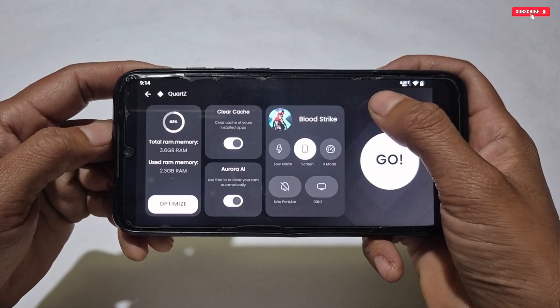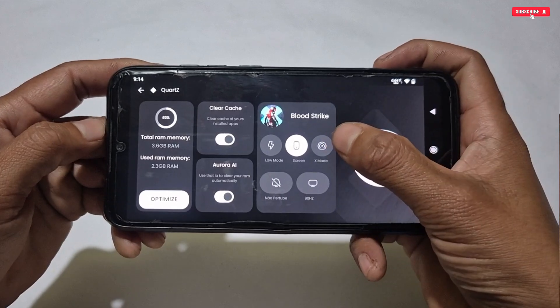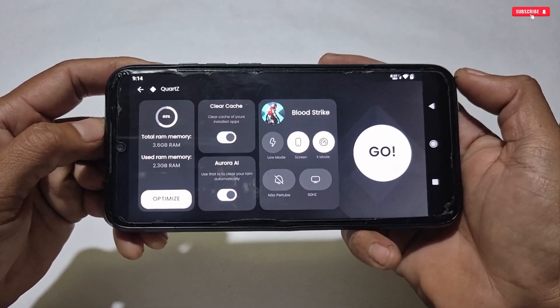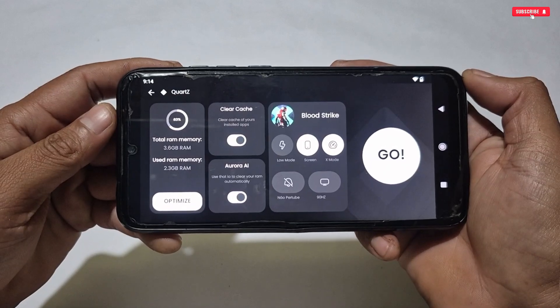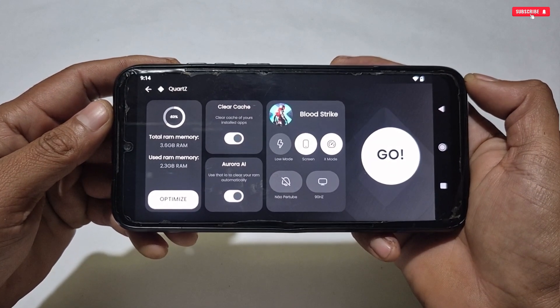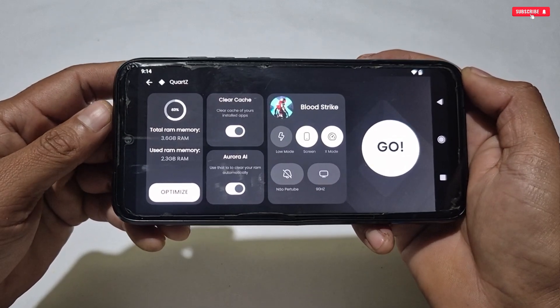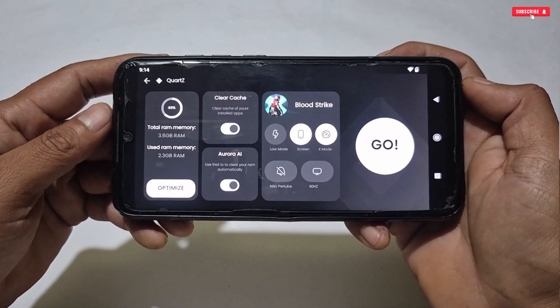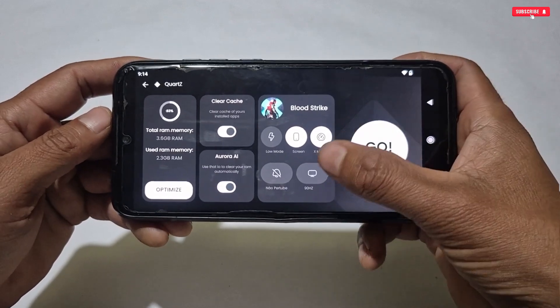The next tweak is X Mode, which is mainly used to improve your phone's processor and system performance — CPU, GPU, touch issues while gaming, network issues, FPS, and performance stability. This tweak is also important for gaming.